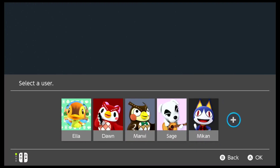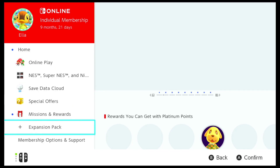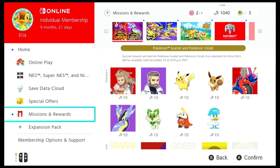Hi Pokéfans, here is a new video on my Poke News series, and today we are going to be checking out the new icons available on Pokémon Scarlet and Violet. To see the new icons, all you have to do is click on the Nintendo Online app, and you'll be able to find them either under Home or in Missions and Rewards.